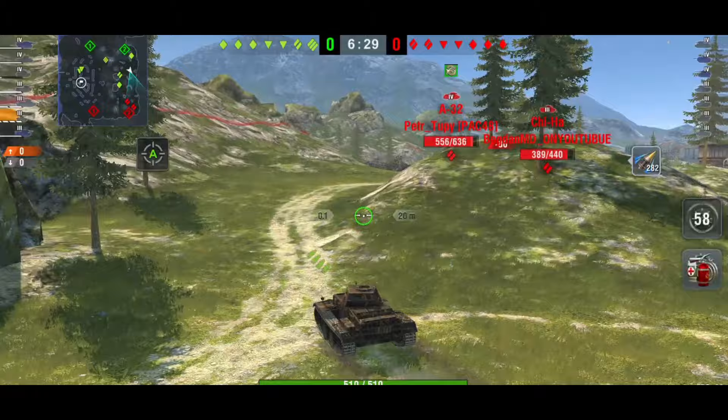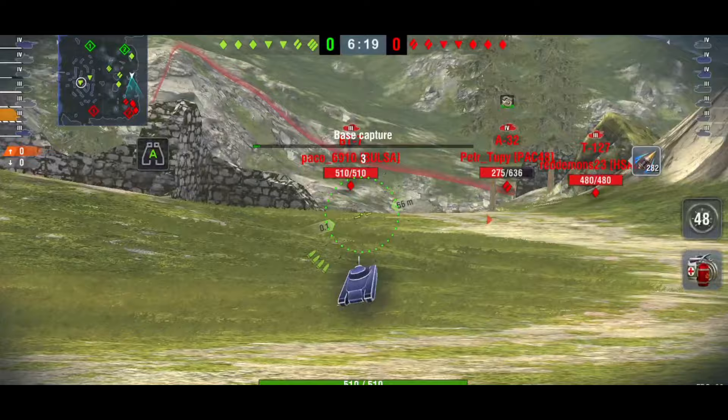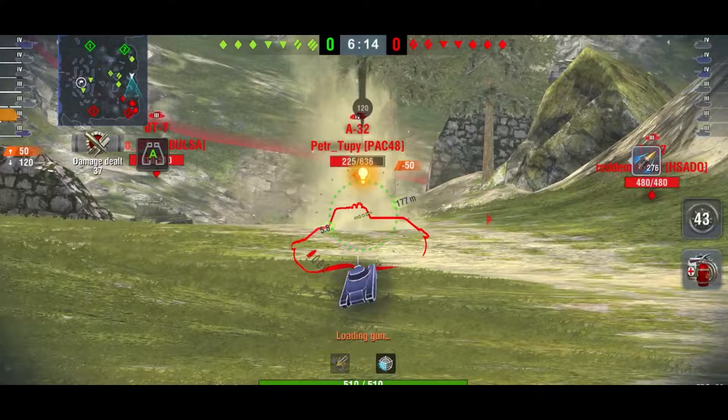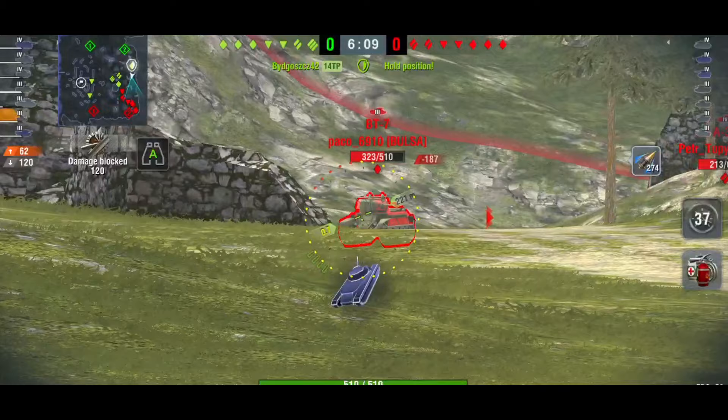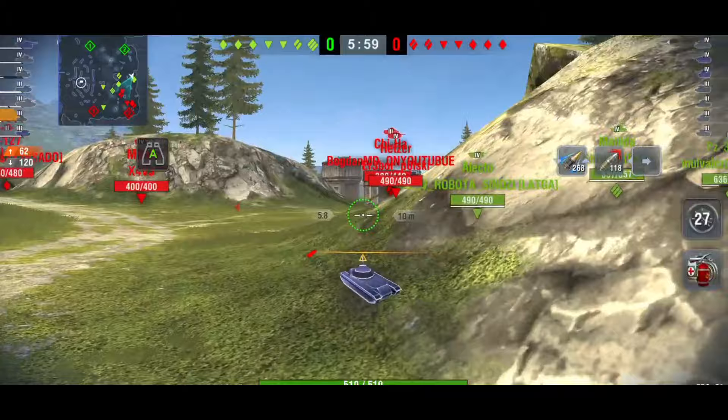We're going to show you a BT-7, which has never been known for its armor profile at all — it really has none. We're going to show you just how bad this penetration is. We've got the shot on the A32 first — bang bang bang bang — and we get 62 damage for a whole magazine. A whopping 62. And look at this — with AP you just can't penetrate it. It's so annoying.